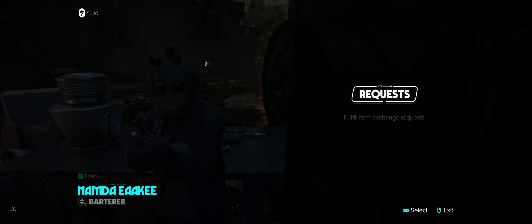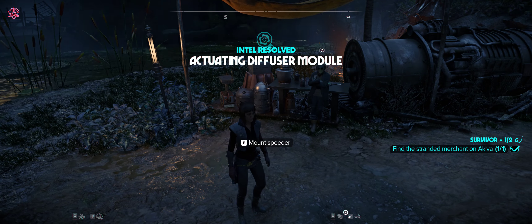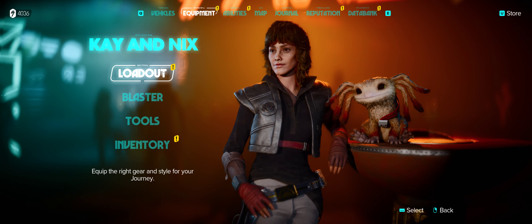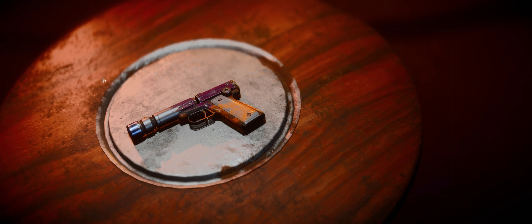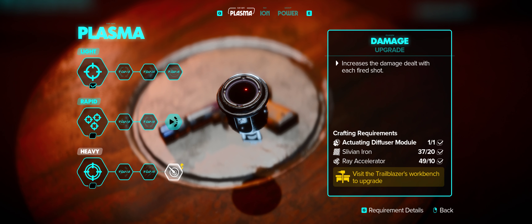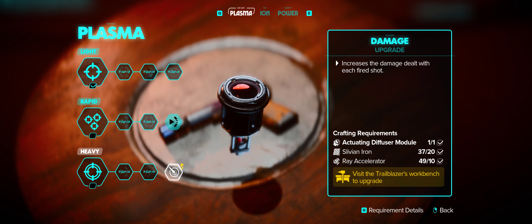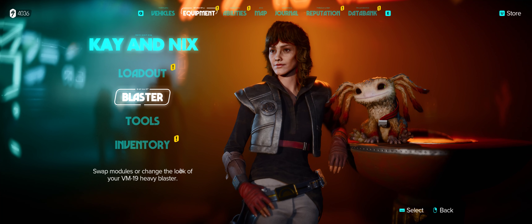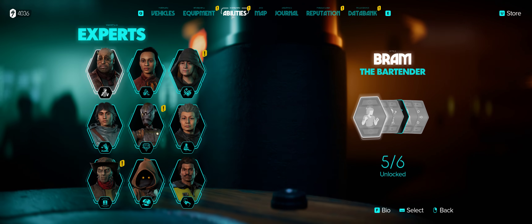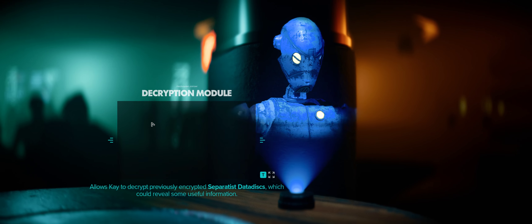All right, let's go ahead and install those new modules. I can't upgrade the blaster until I get to my ship, but just to show you where it is — this is the Actuating Diffuser Module to upgrade the damage on the heavy plasma. And then the other one is to upgrade our smoke bombs.